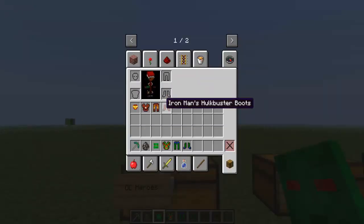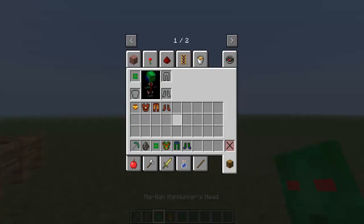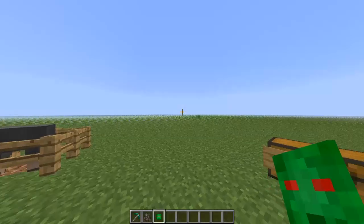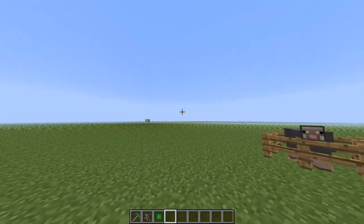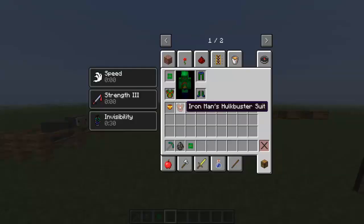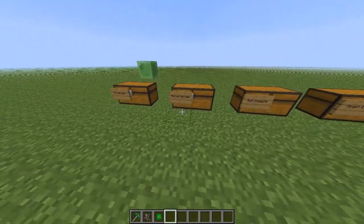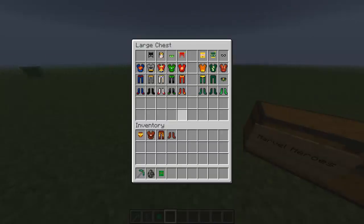This is the Iron Man Hulkbuster costume I was wearing, and there are like three or four other Iron Man costumes. As you can see, I now look like Martian Manhunter — I can fly. He has speed, strength 3, and invisibility. Every superhero costume gives different abilities. That covers the DC heroes; now I'm going to go look at some of the Marvel heroes.